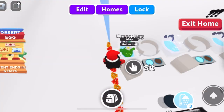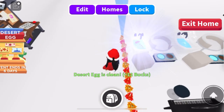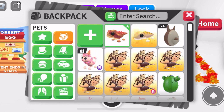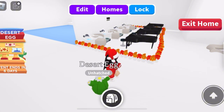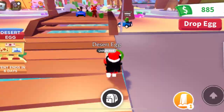Our next egg is ready to hatch — we got another thorny devil! That's our third thorny devil. We have a lot of those. It's not that great — we need an ultra rare or a legendary. I hope we can get a legendary out of one of these eggs.